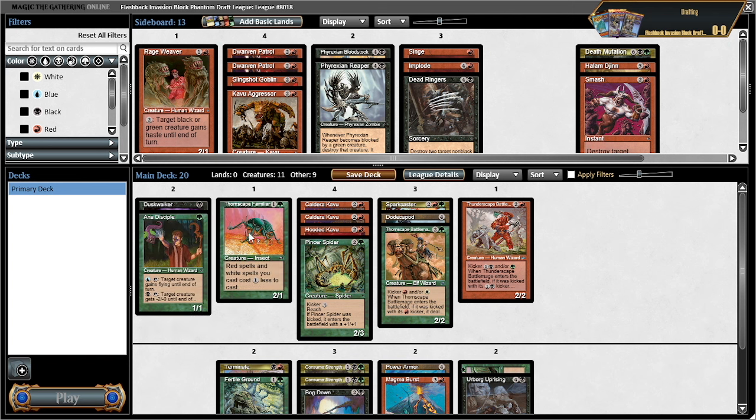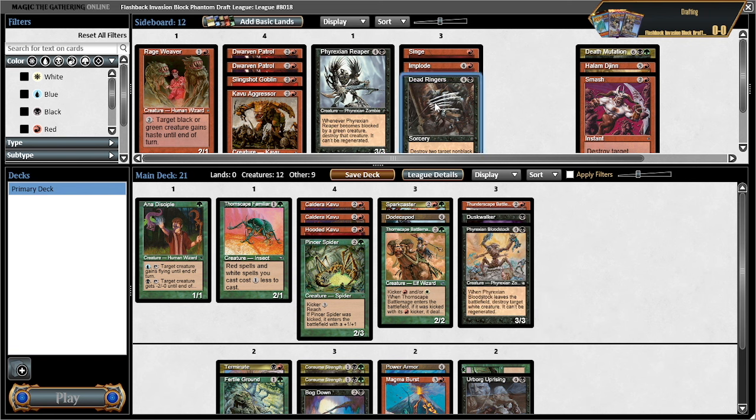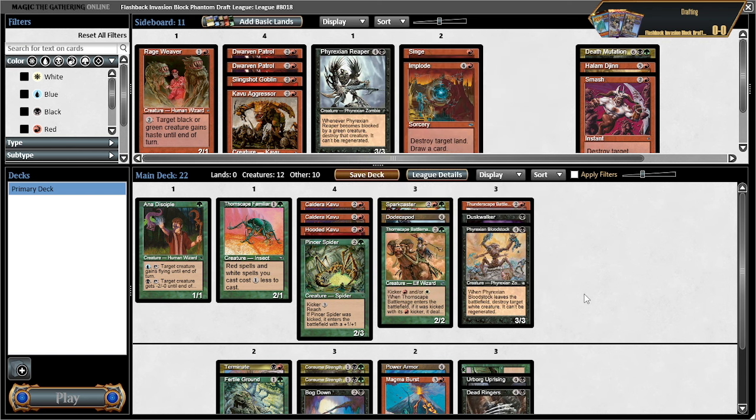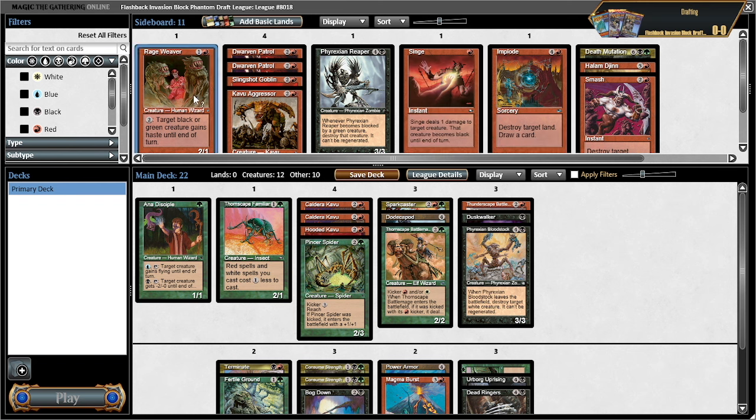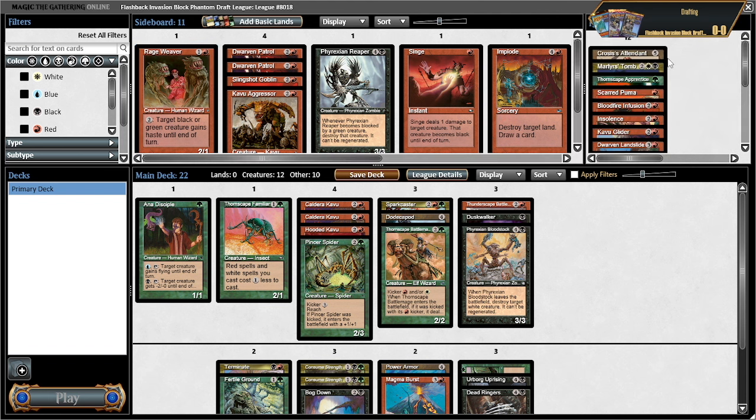Still looking for a couple of cards. Maybe we get the bloodstock in there and try dead ringers again — this card was not very kind to me last time. Pincer spider is lame. I think dead ringers is pretty reasonable; we don't have a very good game against flyers at the moment and it blocks pretty well. Not playing singe or implode — this is roughly how I want it. Maybe I want the rage weaver.